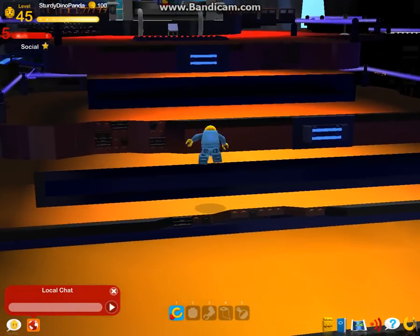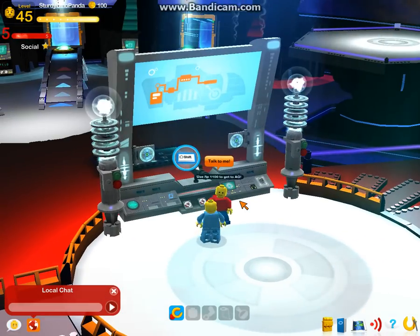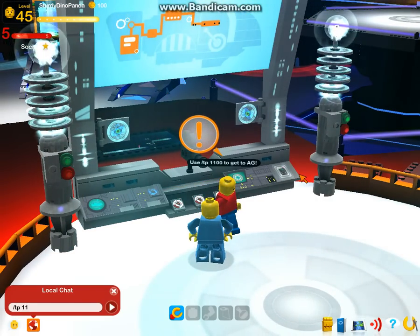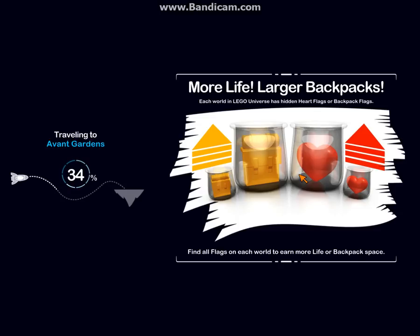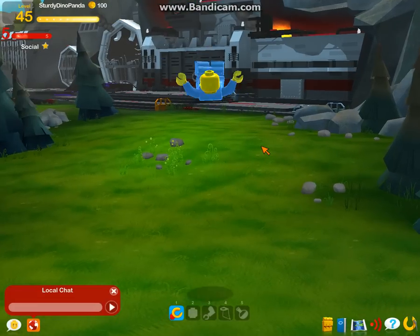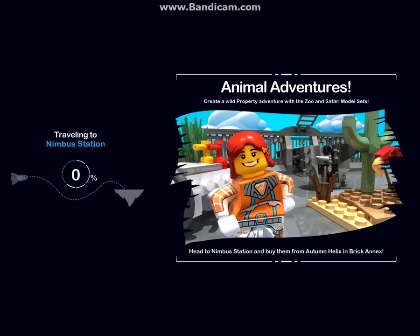Let's see if I can do that. Use /tp 1100. Okay, that works too. But where everyone always hangs out is /tp 1200 — you want to go there, because that's where everyone is. That's Nimbus Station. That's where you want to go.